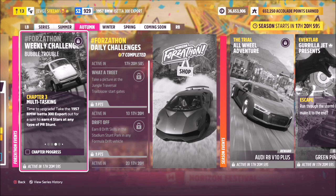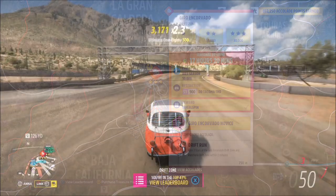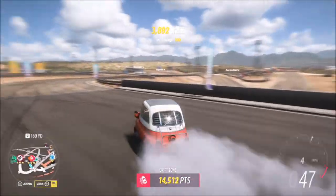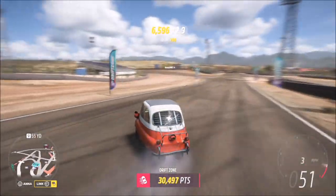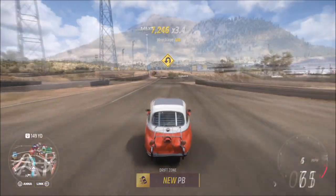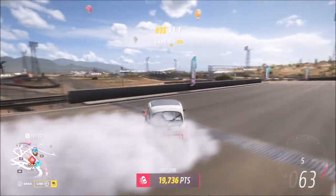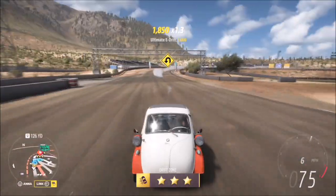The next challenge wants you to earn four stars at any type of PR stunt. I opted for a drift zone, specifically the Gyro in Corvado at the main Horizon Festival. Three stars on this one is only 30,000 points. I was originally planning on doing a speed trap or a danger sign, but the drift zone turned out to be very easy — I even managed to get a new PB using this BMW. On both runs I managed to get three stars, which is more than you need. You only technically need two stars on each run, but it was actually rather good at drifting surprisingly.